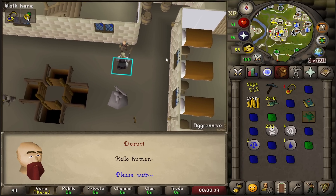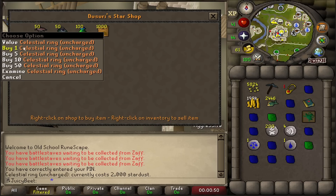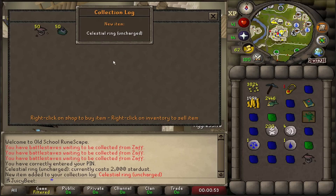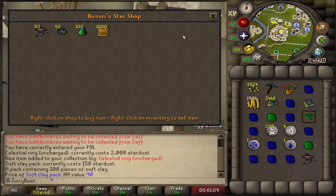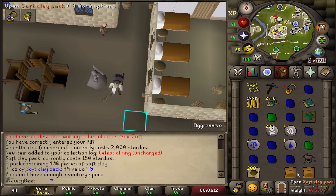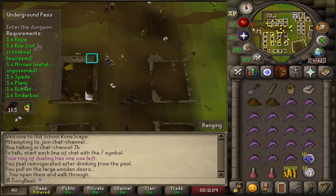The shop is just at the entrance to the mining guild behind Falador East Bank. We'll grab one of these — and I forgot that's a collection log as well, very nice. We haven't got one of those for a while. 150 stardust each, we'll just buy enough to fill up our inventory for now. We're not going to need too much more anyway — we can always come back and grab them in the future. And that's our shooting star adventure complete.